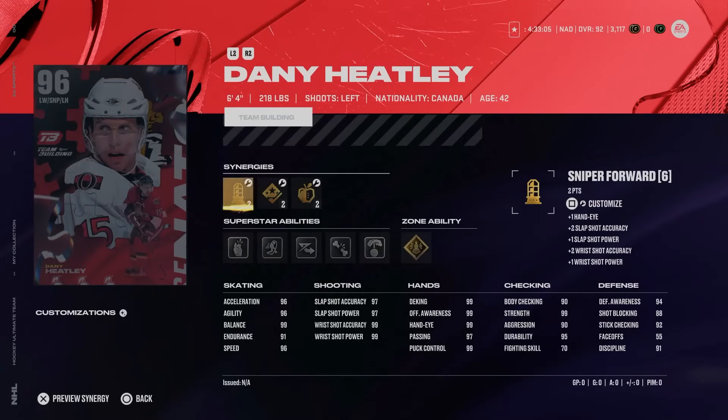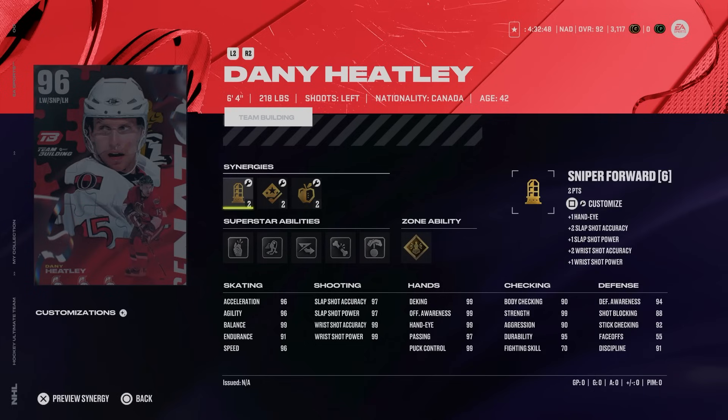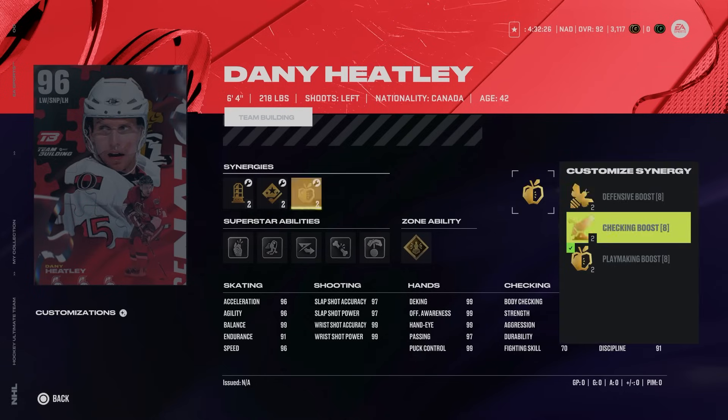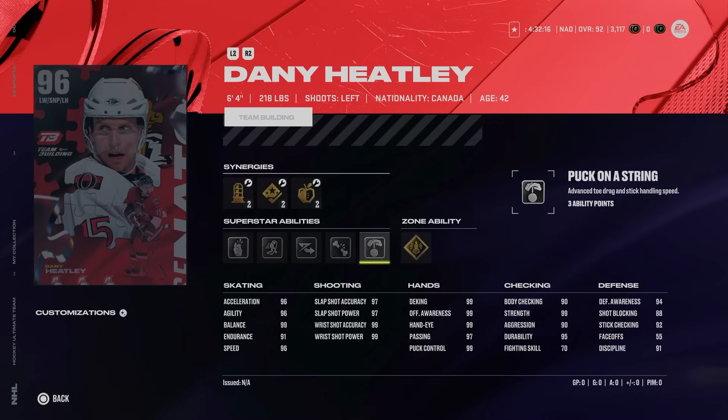At number four, and it pains me, is the 96 Danny Heatley. At face value this is essentially a perfect card — he's six foot four, 218. He's got playmaking, power forward, and sniper forward synergies. The sniper forward will basically max out his shot, which is already there. The middle synergy slot allows you to get speed burst or accelerator boost, getting speed up to 98. His acceleration is 96 — it's unfortunate you can't choose both. The last slot is defensive checking and playmaking boost. He has gold unstoppable force, elite edges, one-T, and make it snappy. There is nothing more you would want on a card.